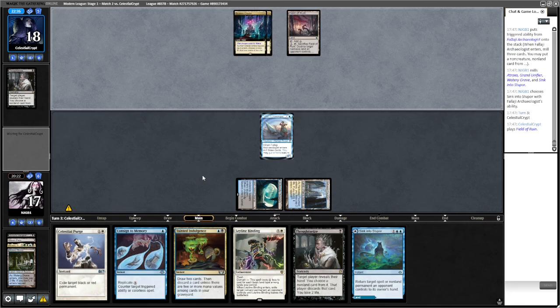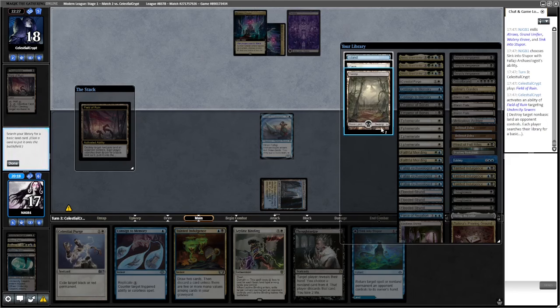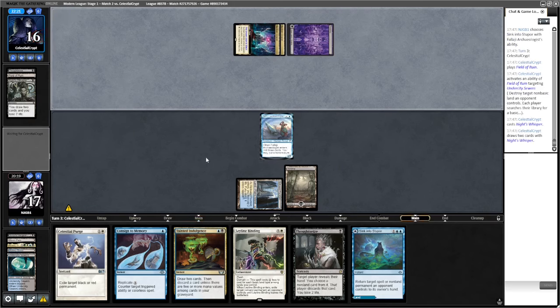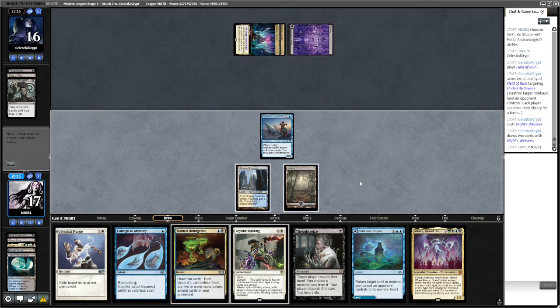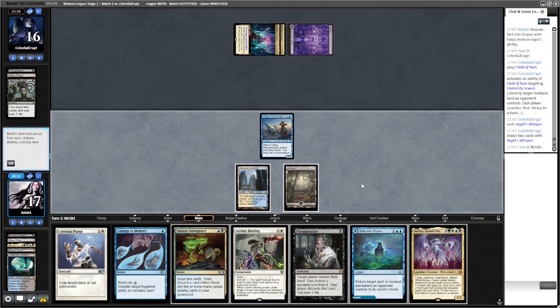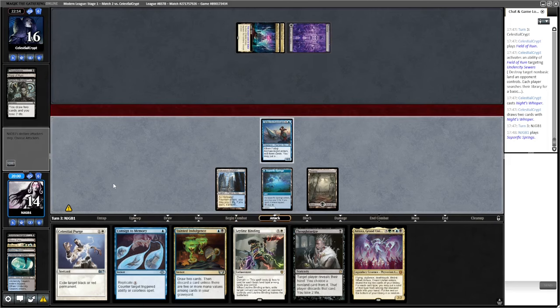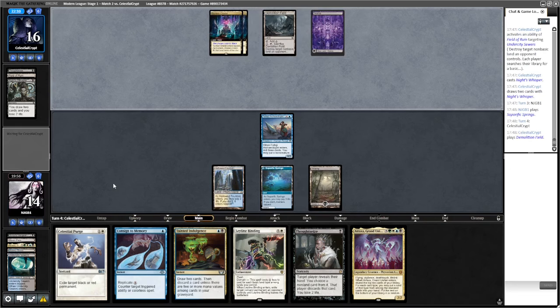Field of Ruin is fine — I'll get a Swamp. Knight's Whisper from the opponent. I think we Thoughtseize now. They could play Khan. Actually I'll just play this and pass because then we can Tainted Indulgence to look for more. You could also Ephemerate the Archaeologist. Demolition Field — looks like they're going to field us. I'll float blue, get the Plains.